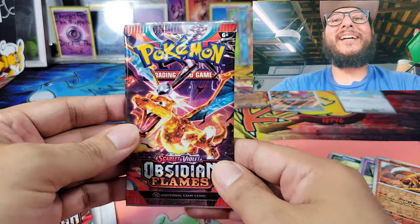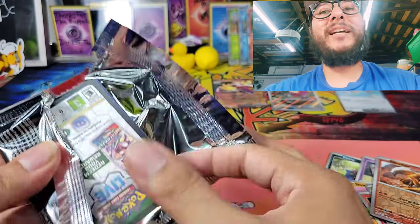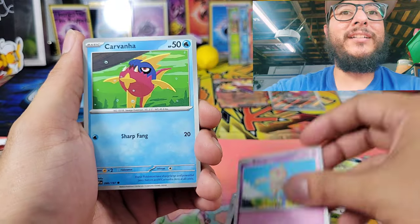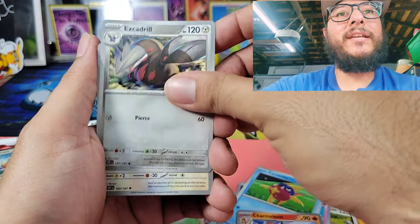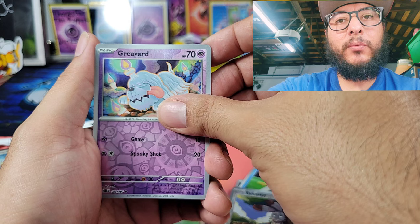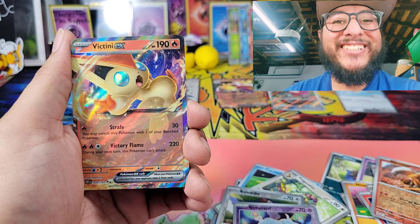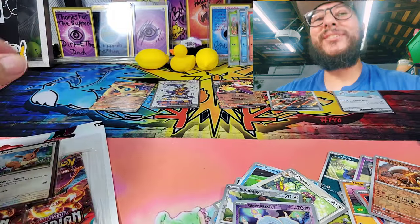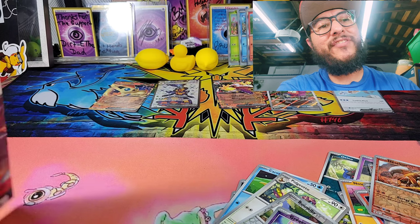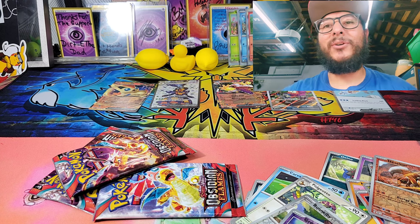I haven't had much luck with check lane blisters but today is definitely the day! We have Revavroom, Escavalier, Pidgeotto, Banette, Greavard — and we got another hit, the Baxcalibur EX! Let's go guys, another hit to add to our pile. We still have one more blister to go, and we have five hits out of six check lane blisters so far!